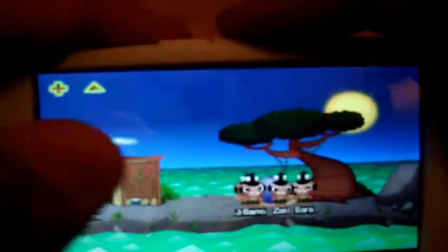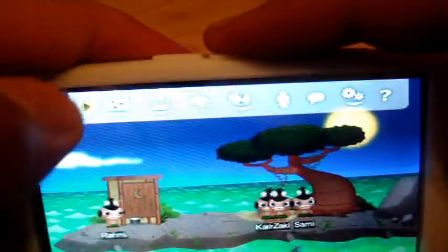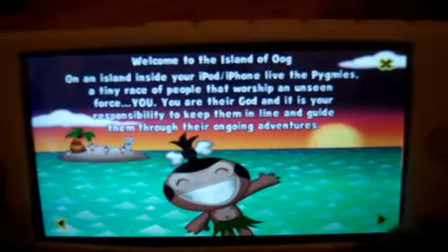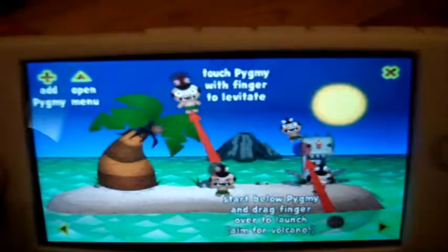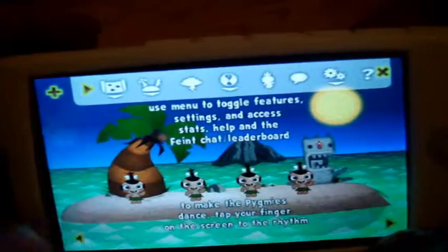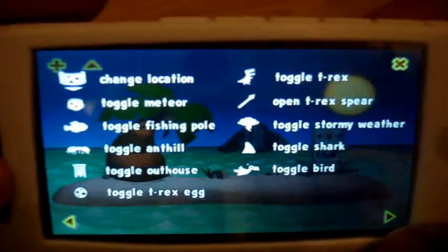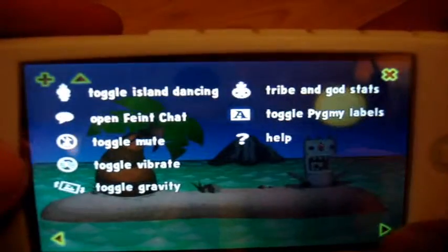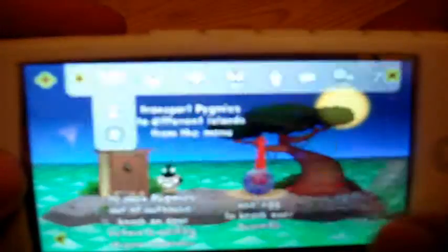Now in this you can see you've got this little arrow here — this is like your menu bar. You've got the help section here; it tells you what the game is about and what you can do to the little pygmies, as they're called in this. It shows you what things are on the menu bar, and so on.